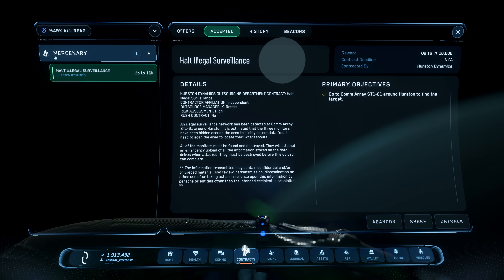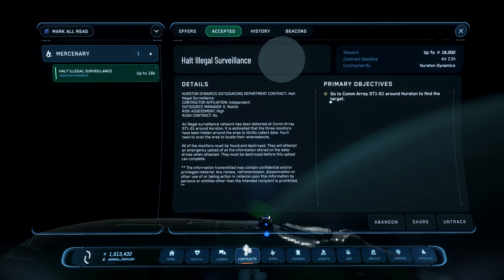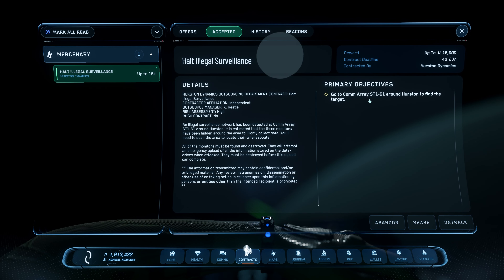So first of all, this is the mission. It's under your mercenary tab. It's called Halt Illegal Surveillance and it pays 16k. Your primary objective is to go to a common array and find the targets.